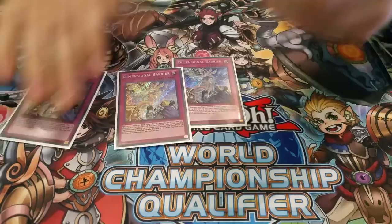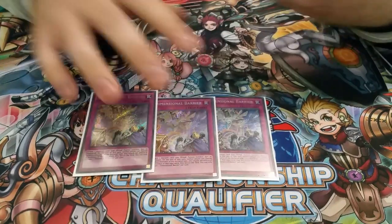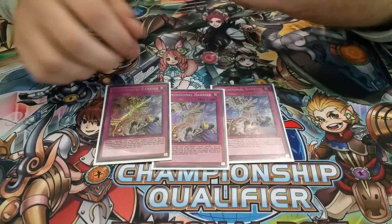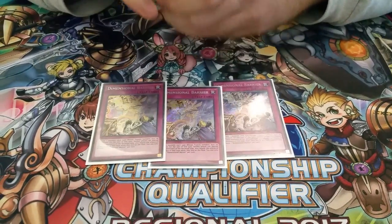Three Barrier — bread and butter card of the format. Excellent card. This won me so many games and matches. I went second against the Invoke deck. He had Makaba and like five back row, and one Eccentric and one of these pretty much got me there.